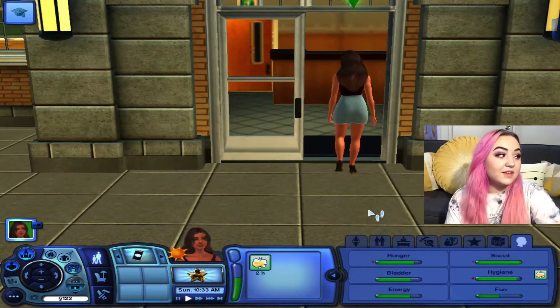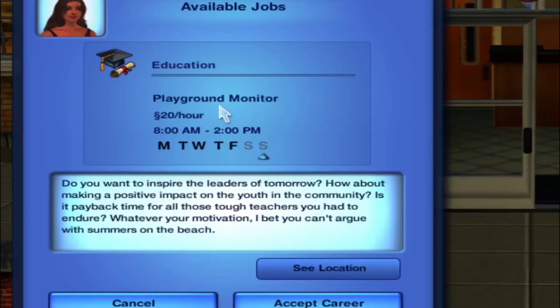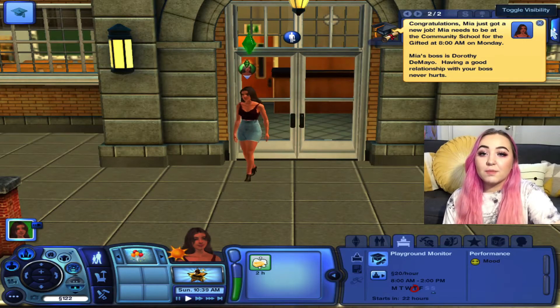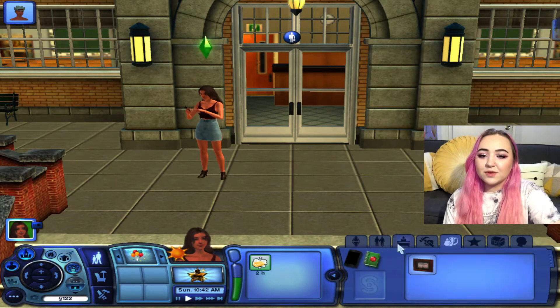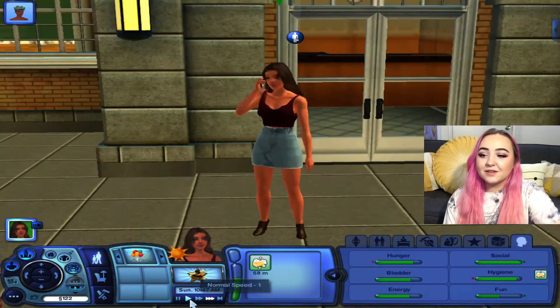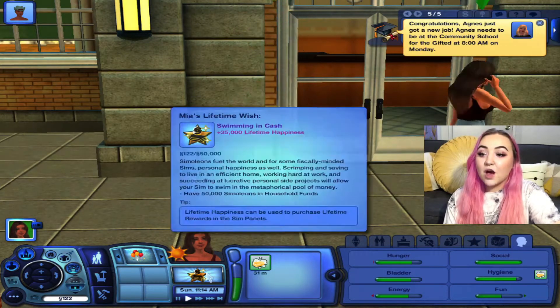Look, the school's right there — beautiful! Hopefully we get a decent amount of money because we have our bare necessities at home but nothing really nice. The education career starts as playground monitor at 20 simoleons an hour, and we get the weekends off. Our boss is Dorothy — oh my god, her name's Dorothy and she has a little cowboy hat!